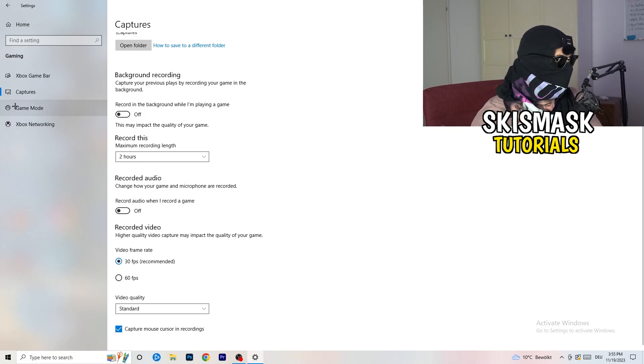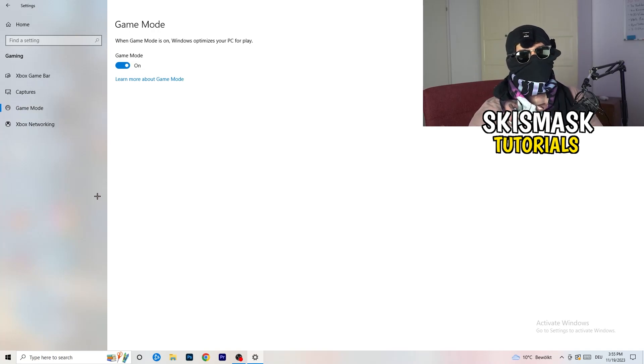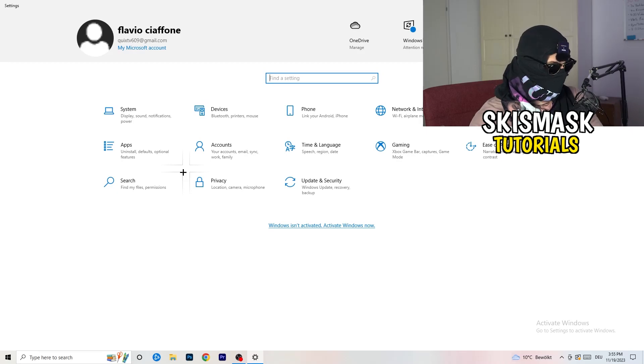Go to 'Game Mode' and check it for yourself — some PCs work better with Game Mode on and some work better with it off. Try both options and see which gives you better results. Once you're done, go back and click on 'Update and Security'.